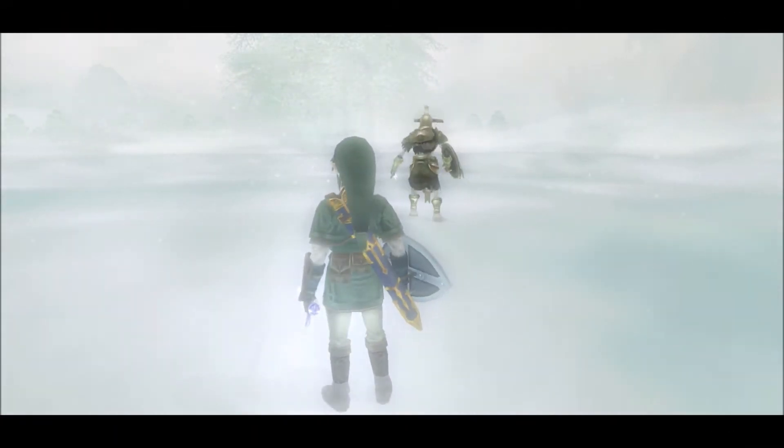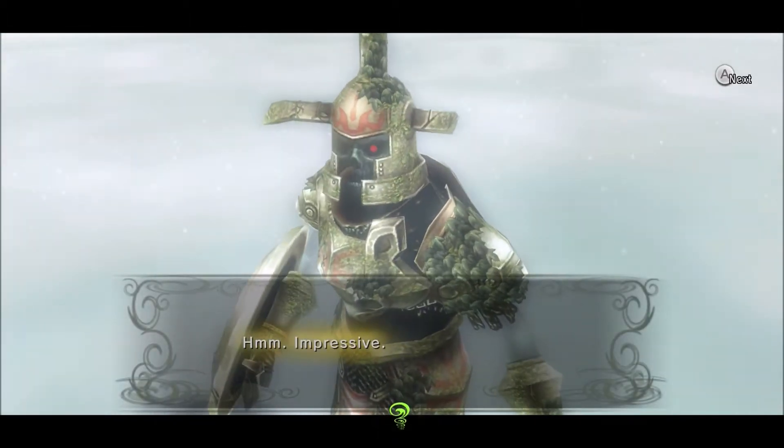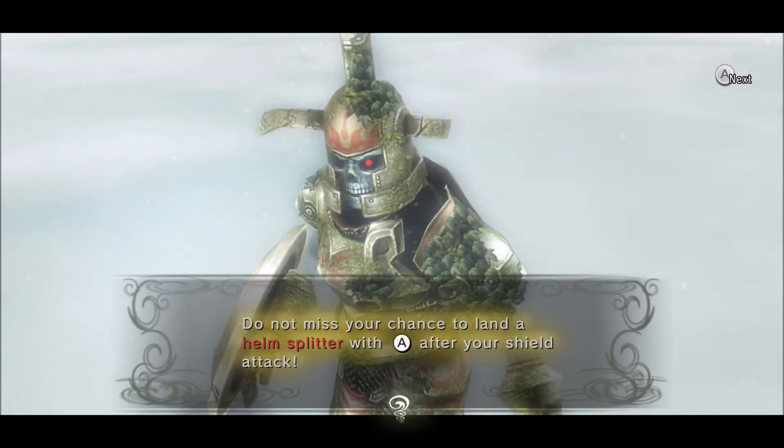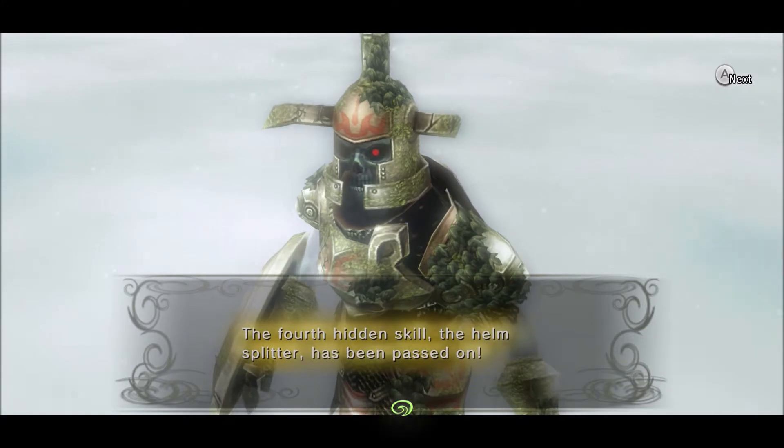Ooh! Nice! Impressive. Do not miss your chance to land a Helm Splitter with A after your shield attack. The fourth hidden skill, the Helm Splitter, has been passed on. Alright!